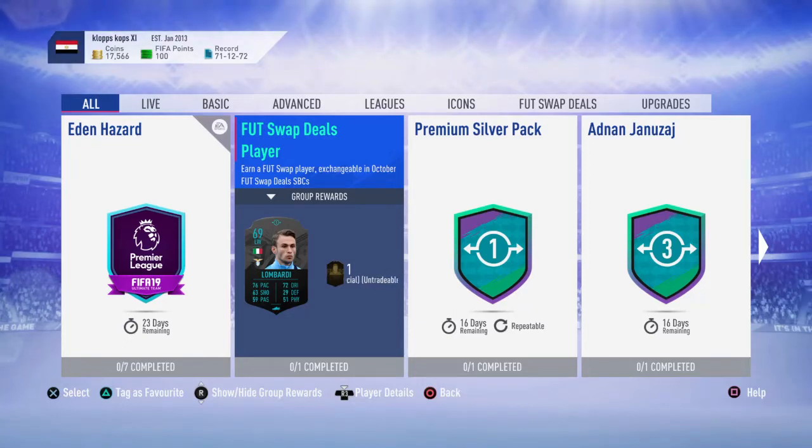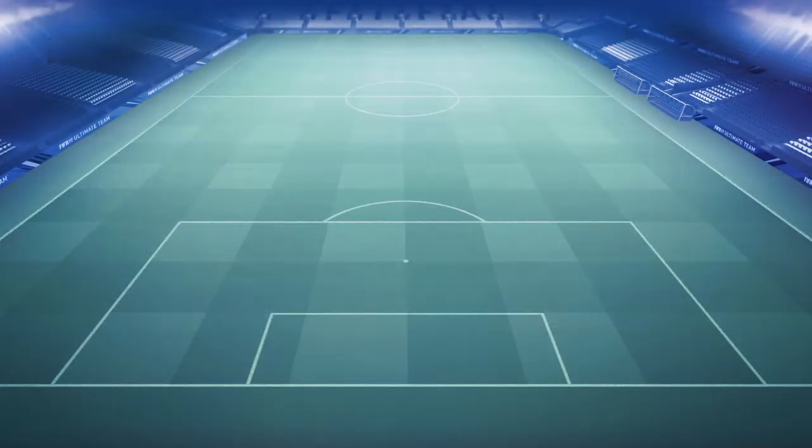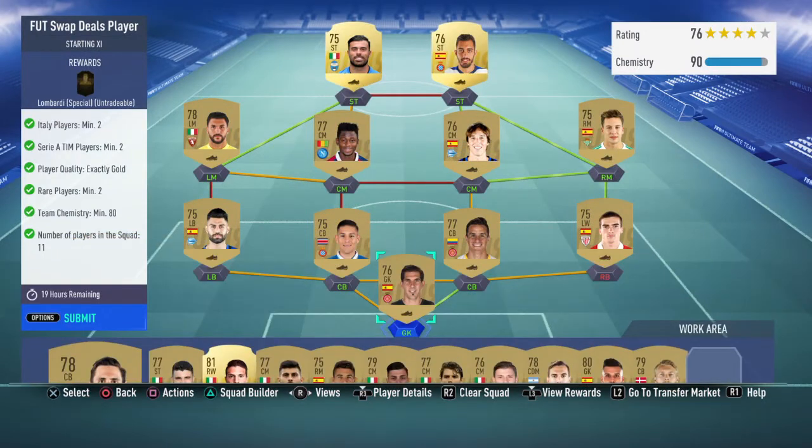Hello guys, welcome back to another Foot Swap Deals SBC player. I'm going to show you guys how to do this Lombardi SBC. The requirements are: Italian players, two Serie A players minimum, two player quality exactly gold, two rares, and team chemistry minimum 80.